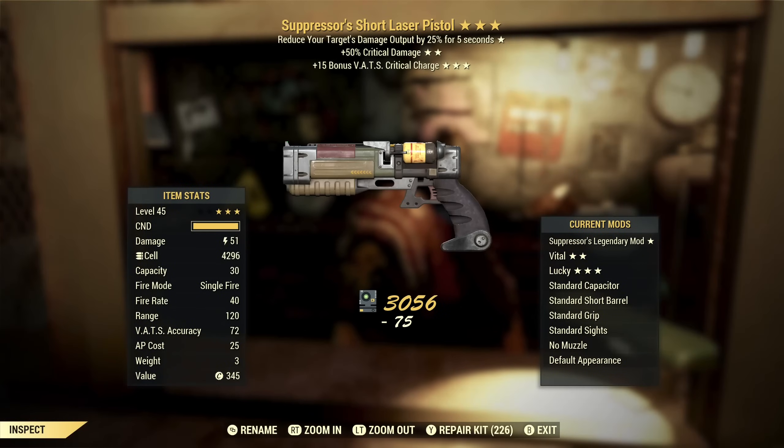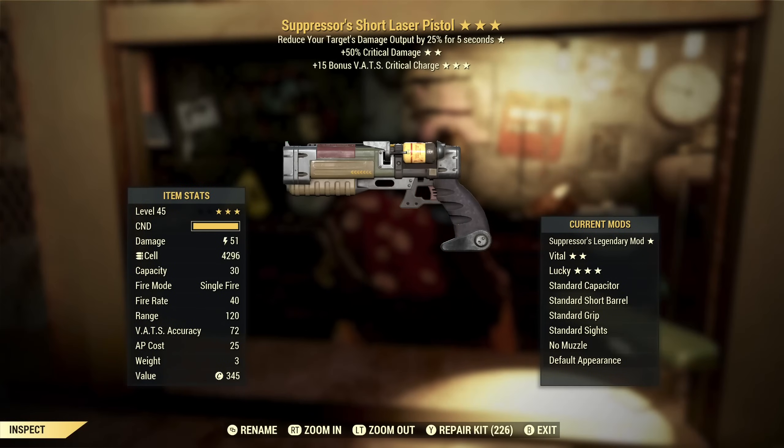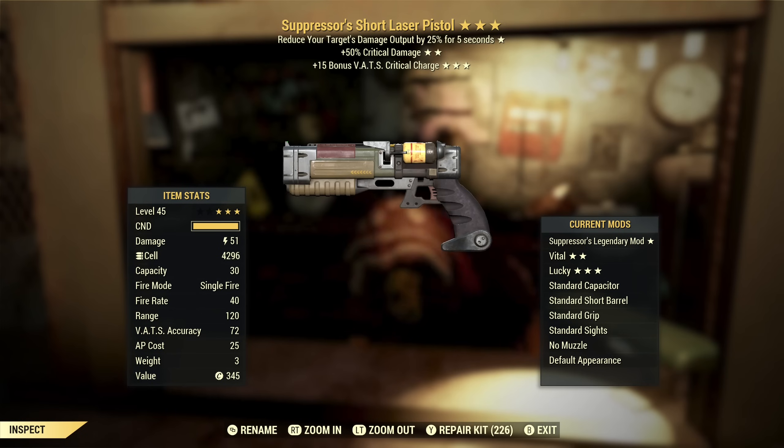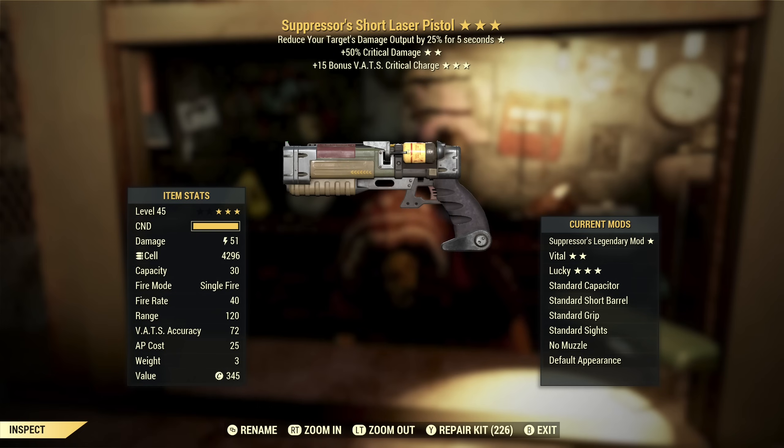Next up we've got Suppressor's Laser Pistol with critical damage and VATS critical charge. We're getting Suppressors put on things that could actually be pretty decent — critical damage is good and VATS critical charge is good, but Suppressors is useless. This could actually be a pretty good laser rifle, but Suppressors just ruins it.